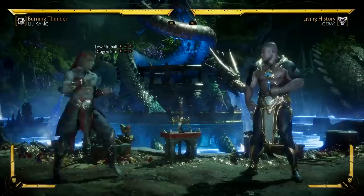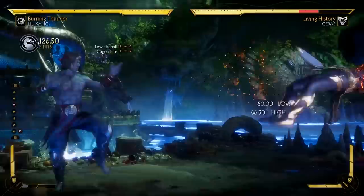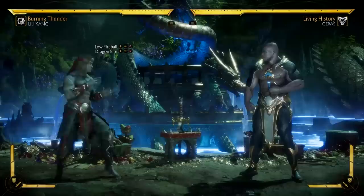Low Fireball is, as its name suggests, a fireball that hits low. It's unsafe on block; however, the enhanced version hits twice and is only minus 7, so unless the opponent is right in your face, they actually can't punish you for doing it once you amplify it. Now that second hit is a high attack, so it is possible the opponent could just duck under it — so even though it is more safe on block, the opponent could always avoid it by crouching.